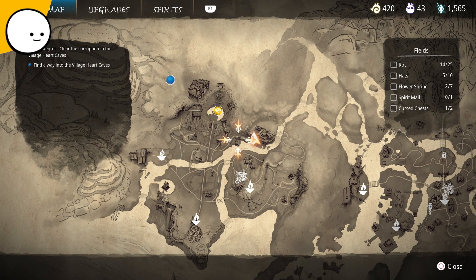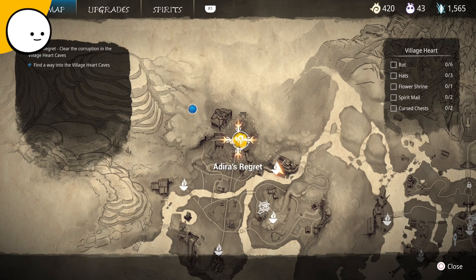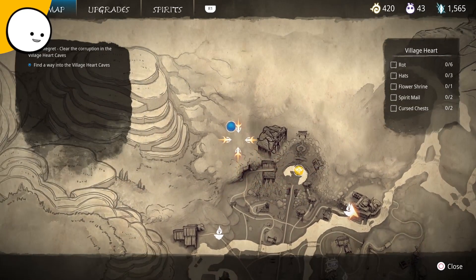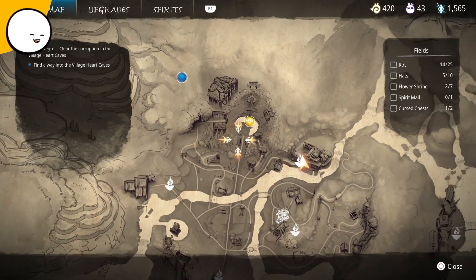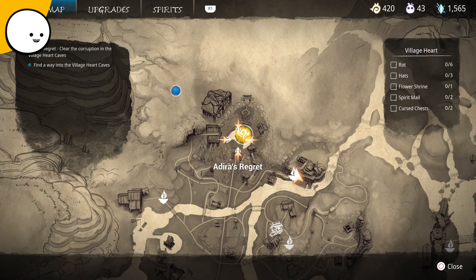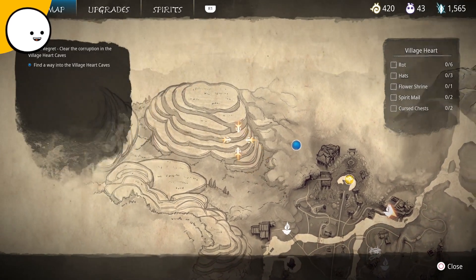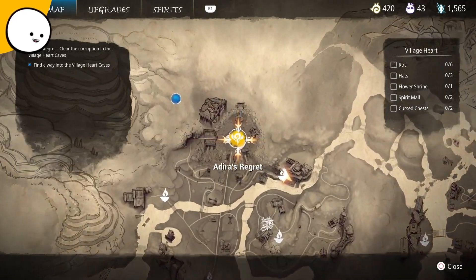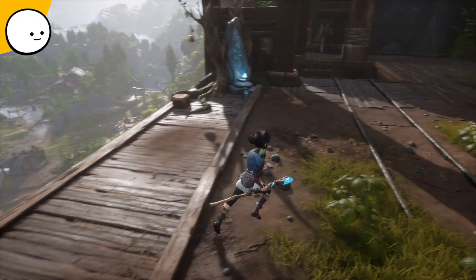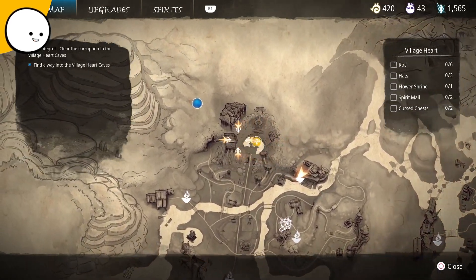Oh, it's actually not too far away. Wait, isn't that... Hold on. This is the tower. Isn't this... Oh wait. We're supposed to go here first? The fuck? That's odd. Yeah, let's just go to Adira's Regress first before we have to find a way into the Village Heart Caves. We'll come across this anyways, right? Pretty odd location — it's like in the mountains.